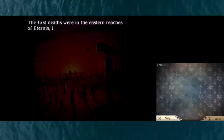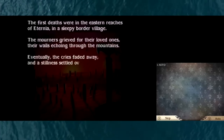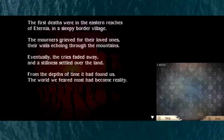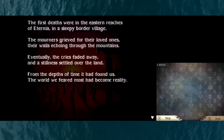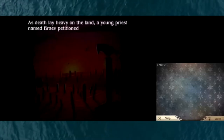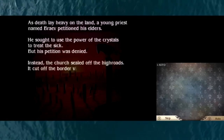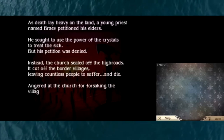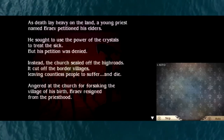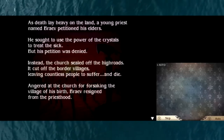The first deaths were in the eastern reaches of Eternia, in a sleepy border village. The mourners grieved, their wails echoing through the mountains; eventually the cries faded and a stillness settled over the land. From the depths of time it had found us - the world we feared most had become reality. As death lay heavy on the land, a young priest named Brave petitioned his elders to use the power of the crystals to treat the sick, but his petition was denied. Instead, the church sealed off the high roads, cutting off the border villages, leaving countless people to suffer and die. Angered, Brave resigned from the priesthood.